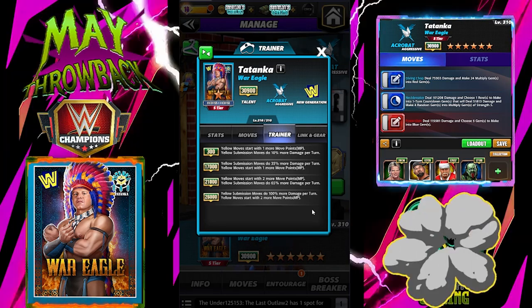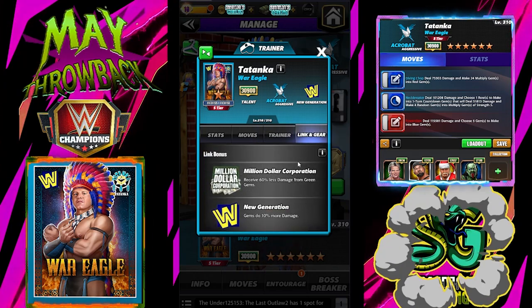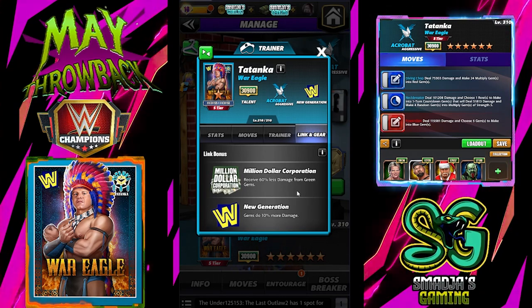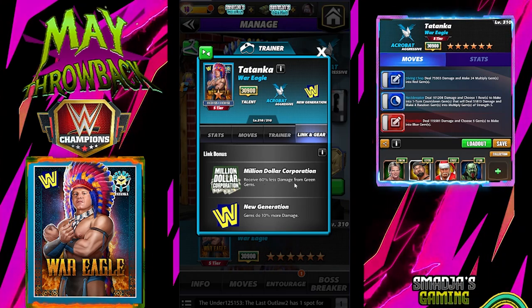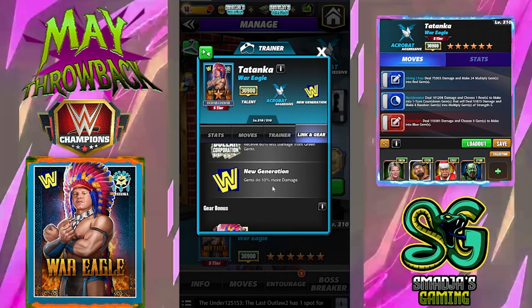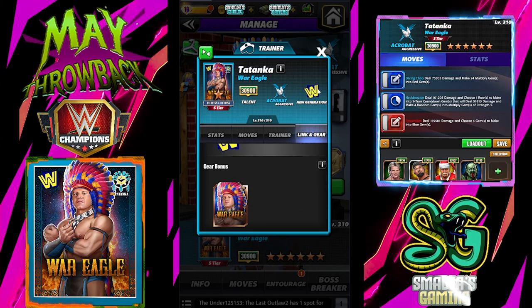Yellow submission moves do 100% more damage, and yellow moves start with 2 more move points. Lynx, we have the Million Dollar Corporation, so plus 60% or less, minus 60% from green gems. New-gen gems do 10% more damage. No extra sets of gears.